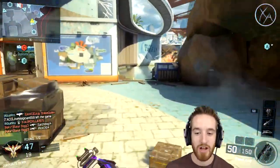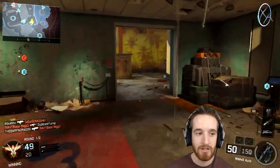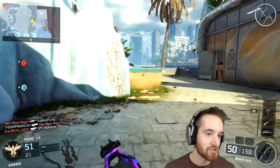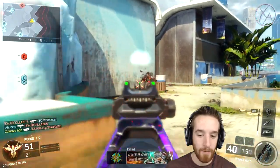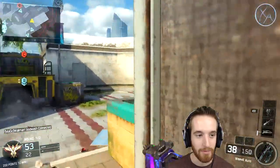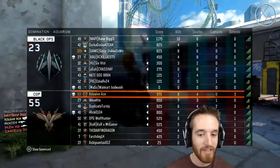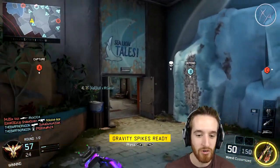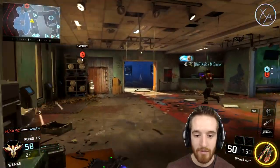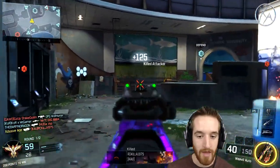Rather than holding on to your gravity spikes and waiting for that perfect moment to get four or five guys all in one, I find it's better to just use it for two kills at a time. It's a whole lot easier to find two people grouped up than four. Sometimes your enemies just don't like grouping up — you're looking for that group and they just refuse. A lot of it comes down to map knowledge as well.